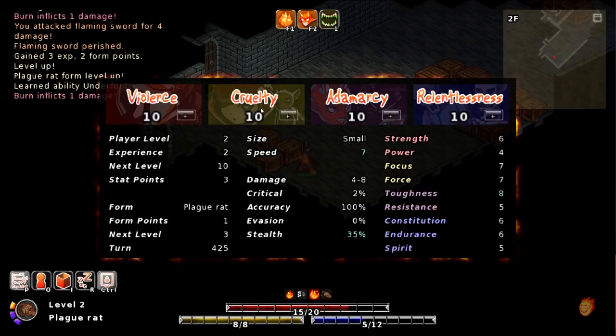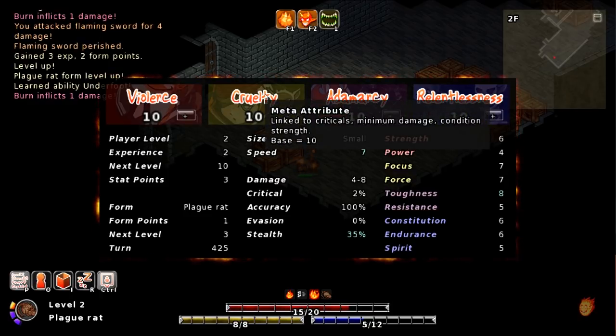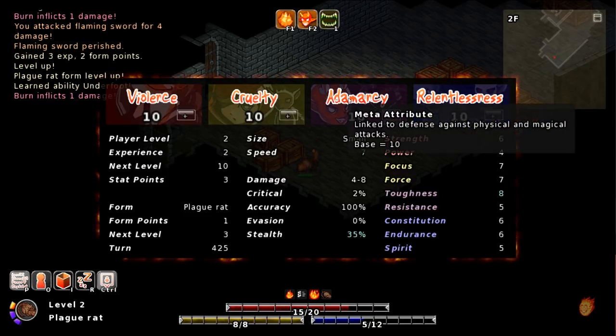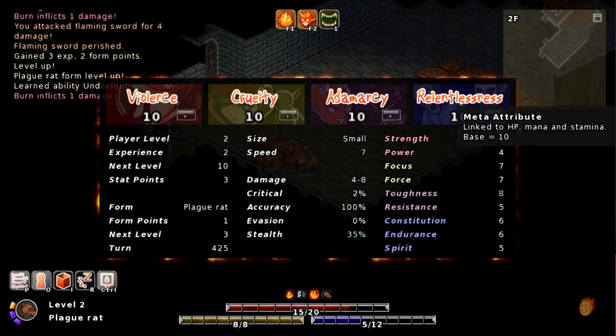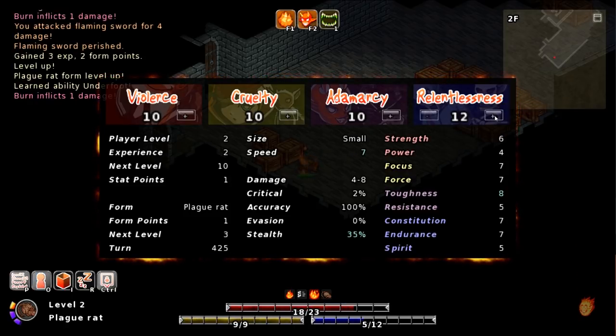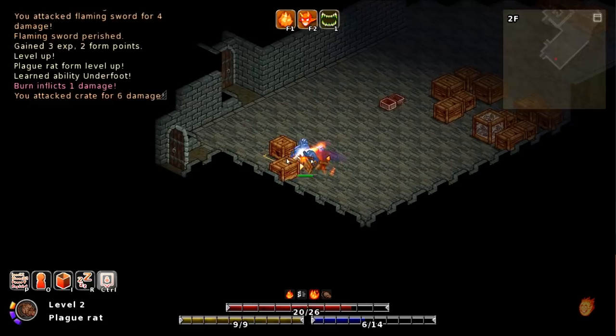At the right are your core abilities, which are calculated using form stat multipliers times your meta attributes — these define how your meta attributes express themselves in a practical sense. To the left and in the middle are some miscellaneous stats. Don't forget to use your stat points to increase your meta abilities, boss. Violence is magical and physical maximum damage, cruelty is crits and minimum damage, condition strength, defense against physical and magical attacks, and HP, mana, and stamina. I'm just going to put most of my points into health for the moment — the more we can survive, generally the better.